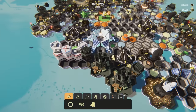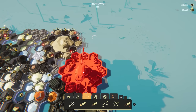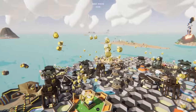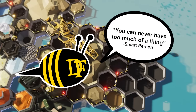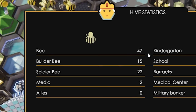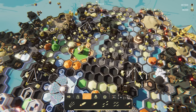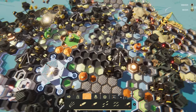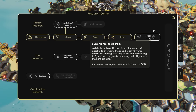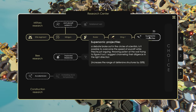Our sting launcher is also ready to go — let's see how big that is and where we're going to put it. This thing is huge, so we're going to tuck it in up here. I feel like if I have all these towers, I don't necessarily need as many soldier bees, though we do have quite a lot still. You can never have too much of a thing. I currently have 47 regular bees, so resources should be going quick. In 40 seconds, we get supersonic projectiles, which can increase the range of defensive structures by 30% — that's actually huge.